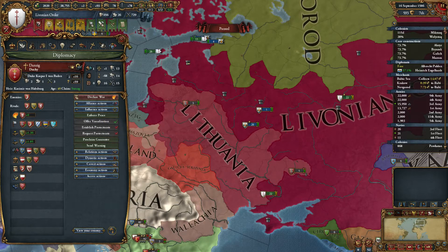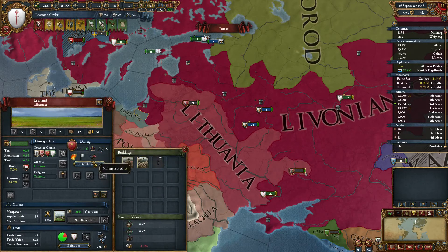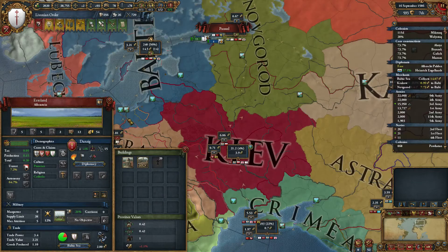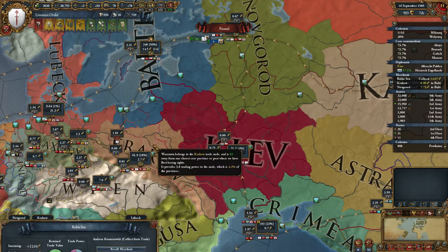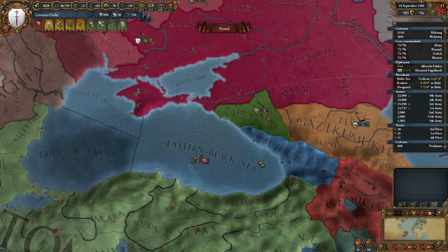I think I should improve relations with Danzig and try to vassalise them - that's probably the only way I'll be able to get their territory. I certainly need to do it with this trade situation. Let's first of all get this claim against Circassia and improve relations over there.